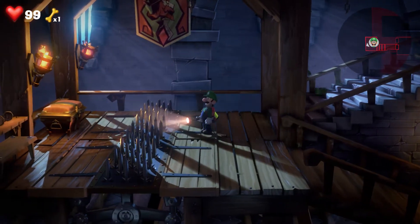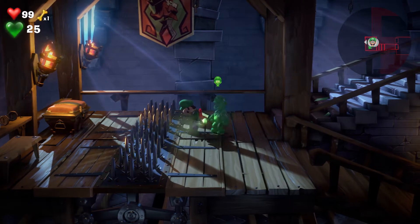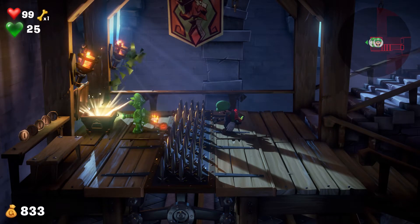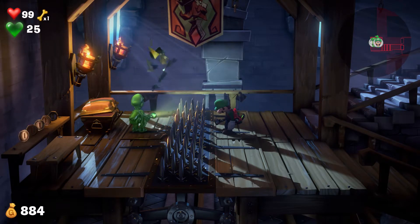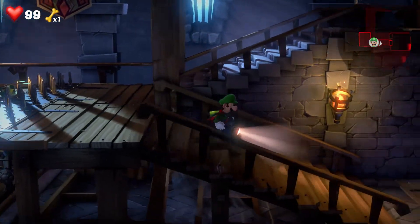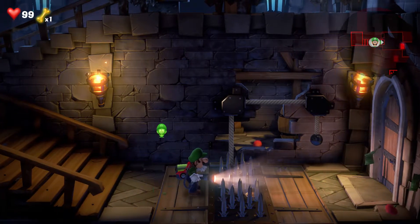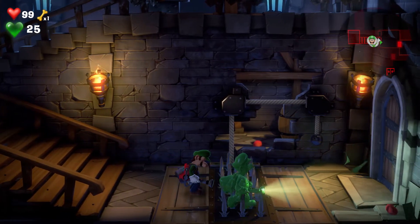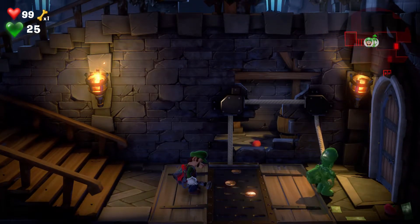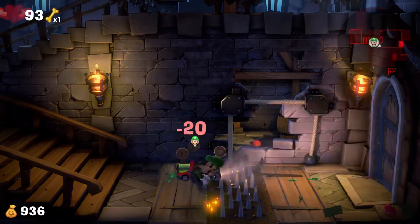And if you want, any time you see these spikes, just summon Gooigi and he'll walk through to get any kind of item on the other side of some spikes. So we see spikes, summon Gooigi, walk through the spikes, use the suction to pull the rope, and then go back to Luigi by double-clicking the R.